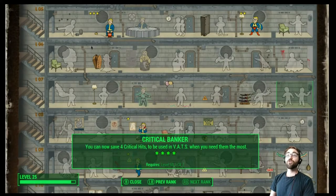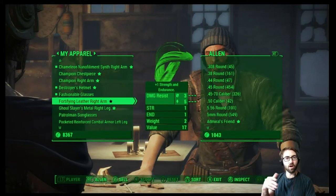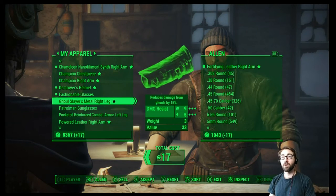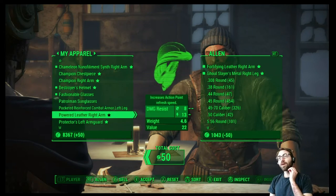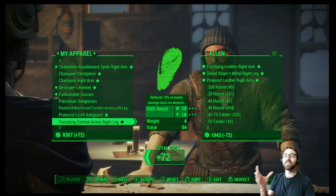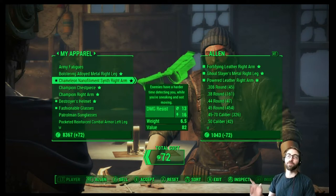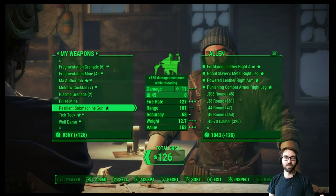As I was going through our new legendary pickups, none of them are really that good for what we need. The fortifying leather right arm and ghoul slayer right leg — we need a new left leg if we can get a legendary piece. The AP is cool, but honestly I prefer what we have as our right arm, which is the turn-invisible ghoul thing. The bolstering alloyed chest is just incredibly powerful, so we're not going to be removing that. And we don't really use the resilient submachine gun because we're not that kind of character.